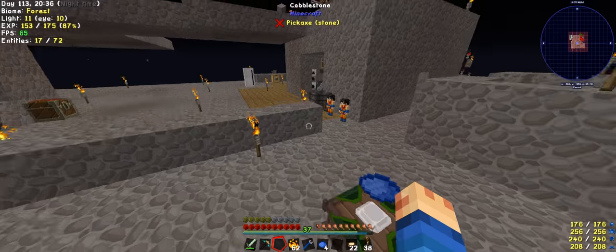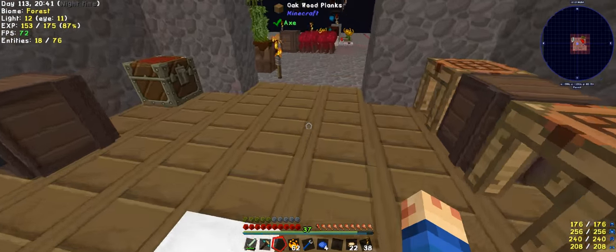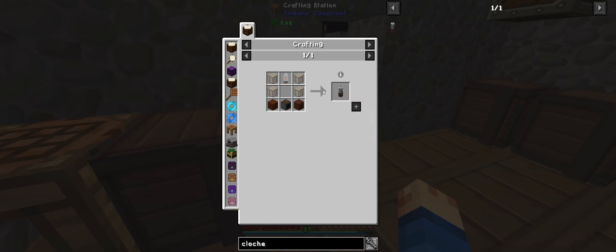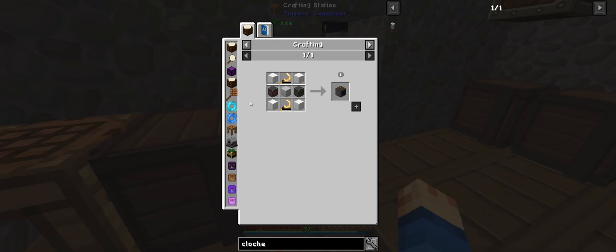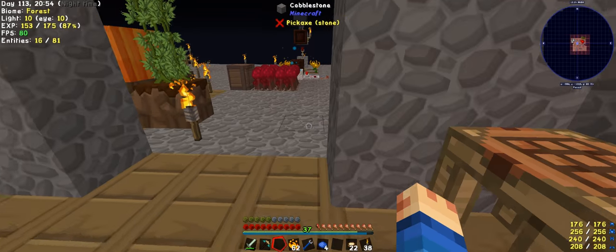It probably needs four more redstone melted down. At the moment that is fine. This will make one — I just need the Inori blocks, which is easy. The casing is going to be the hardest. But look, we have four. We need to make more of them though.